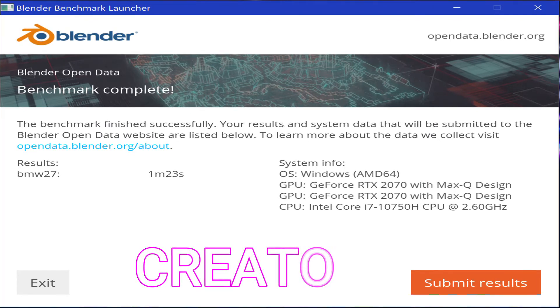Creator mode came in still gaining a second over balanced, but three seconds slower than gamer mode. Now you're increasing power to the CPU instead of the GPU, and Blender being a GPU-heavy program, you can understand why that would be the case.